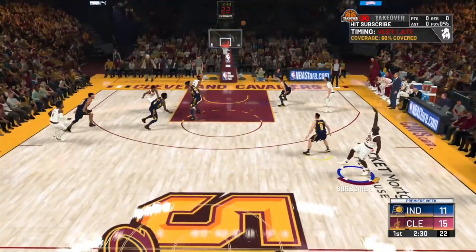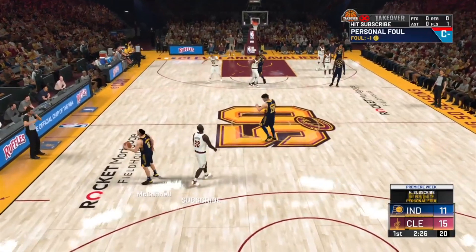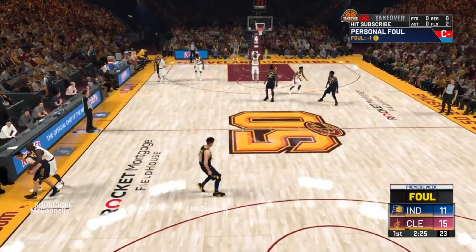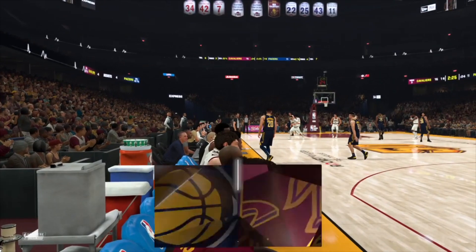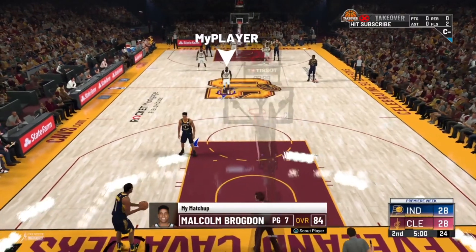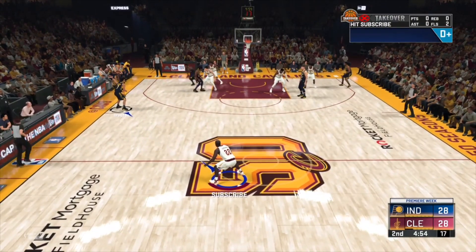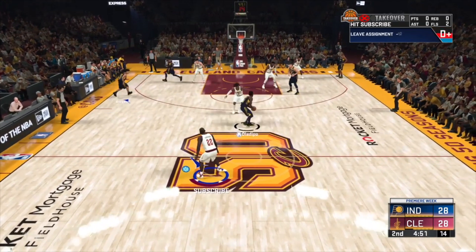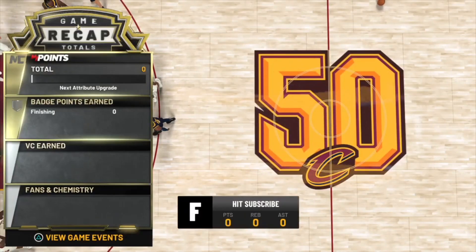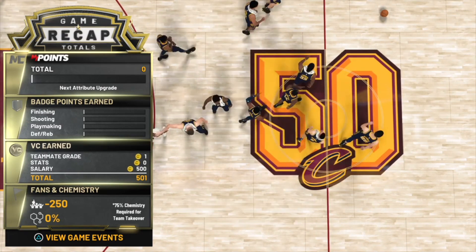You basically want to foul until you get to the second quarter. Get your two or four fouls to reach the second quarter, then sit here for this five-minute quarter — the whole quarter length. You don't have to play anything. Free VC just for sitting your controller down. Once you sit here for six minutes total, you will get your VC with zero points, zero everything.